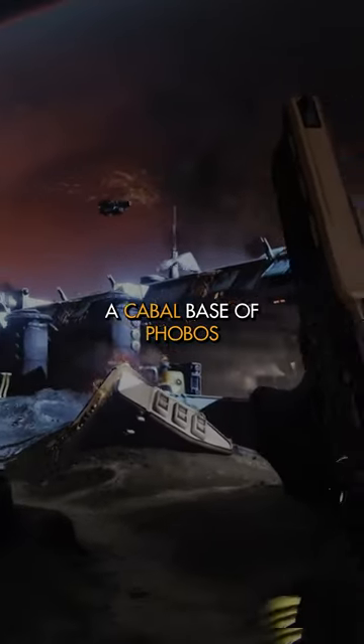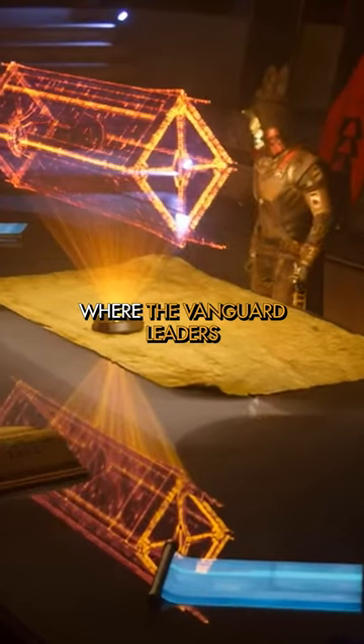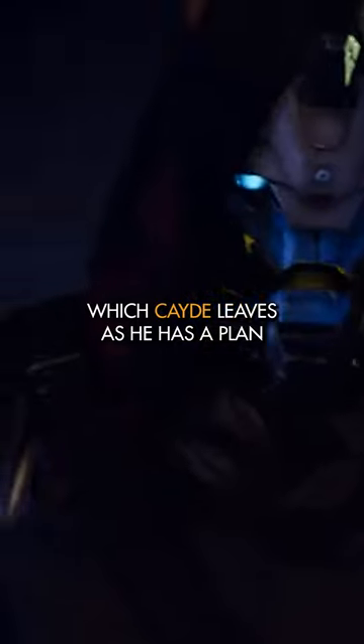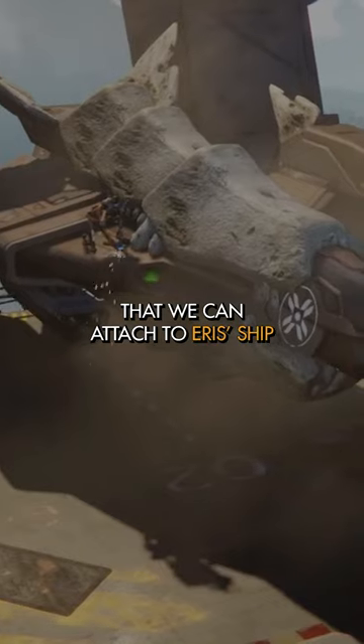Our Guardian then investigates a cabal base on Phobos and runs into Oryx and the Taken, so we escape from the base and return to the tower where the Vanguard leaders are having a meeting, which Cayde leaves as he has a plan that involves us entering his stash to find a stealth drive.